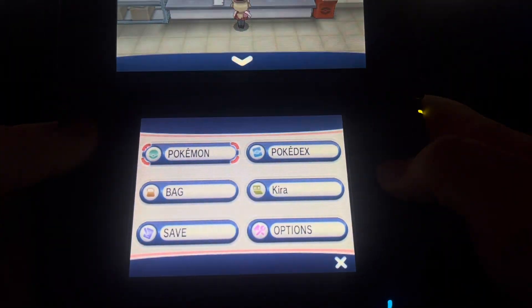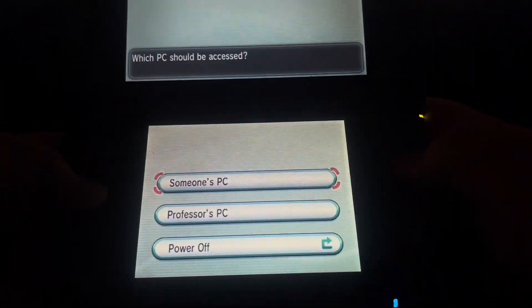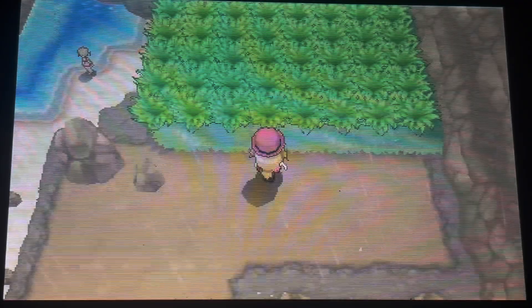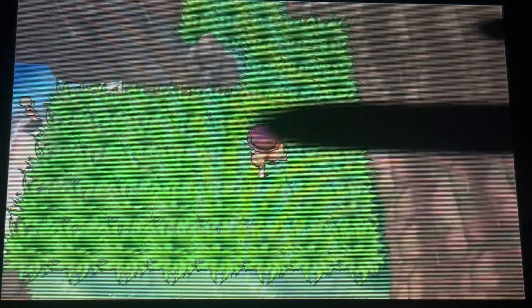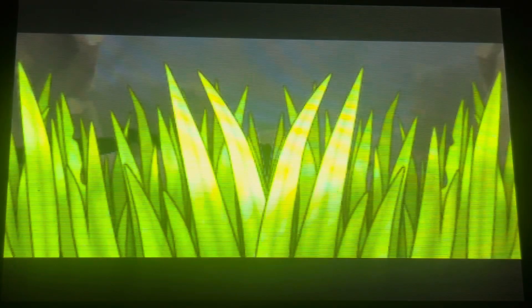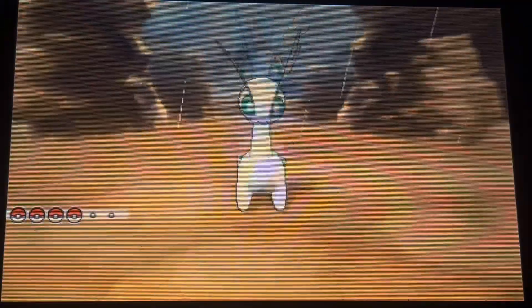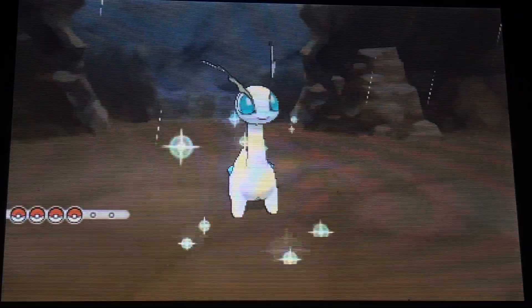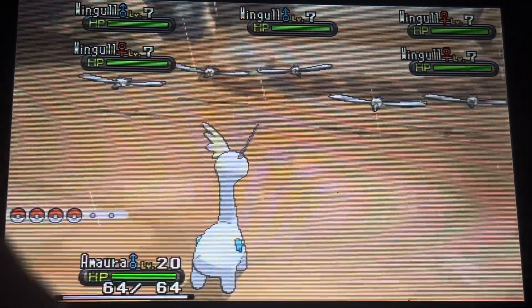Okay, I'm gonna throw it into battle. I'll be right back when I get everything situated. Alright, I'm back with the Amaura at the front of my party, and I'm gonna throw it into battle real quick. A horde battle. Okay. Regular Wingull. And my shiny Amaura. Oh my gosh! So, that's so pretty.